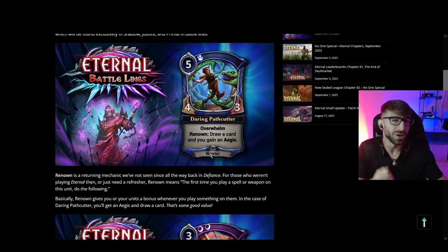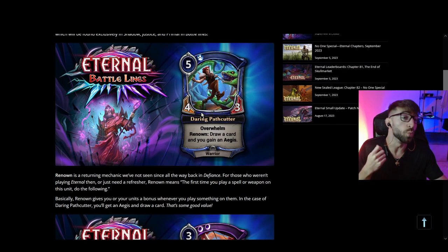Renown ends up playing out a little more finicky than you would think, just because you don't always want to target your unit with a spell or weapon in a given scenario. So you don't always end up getting the effect when you want it, or at all. That being said, if you are a more assertive deck — the best case scenario: imagine Daring Pathcutter attacks as a 4/3, your opponent blocks it with a 5/5, you use Finest Hour or some sort of buff spell on it, it wins the combat, and you draw a card and gain Aegis.